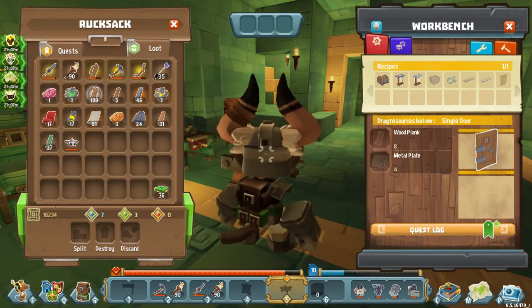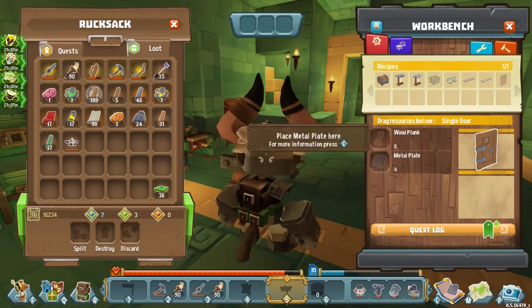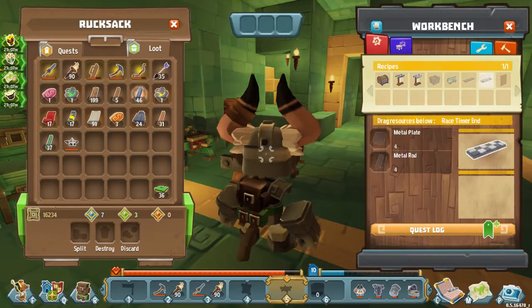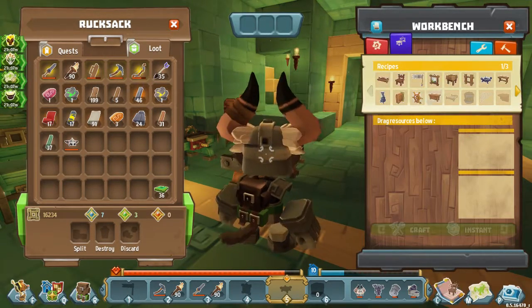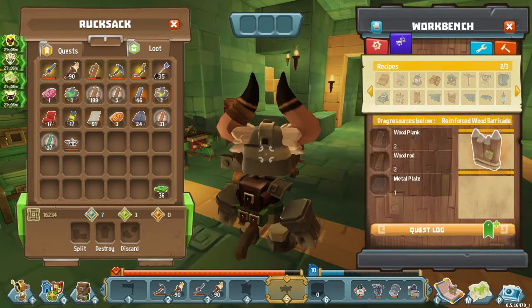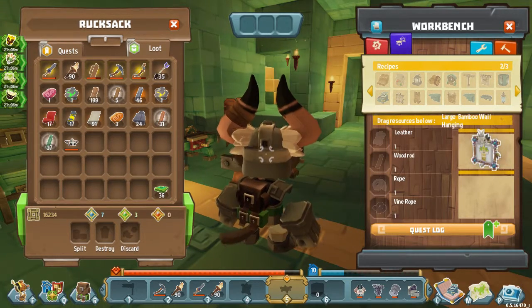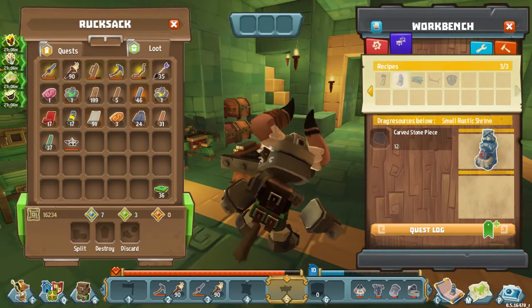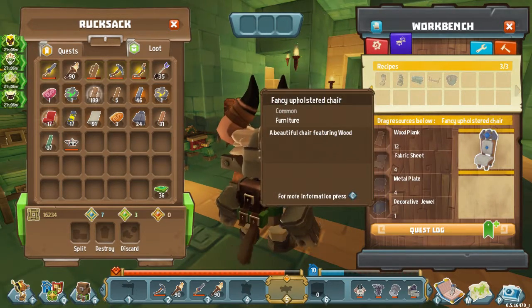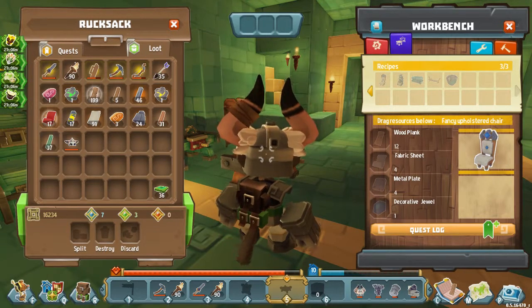We can always make a door — recently learned this recipe, actually. We need wood planks and a metal plate for that — we'll have to keep that in mind. I've also got wooden barricades, a simple wood barricade, a carved yeti statue, a small rustic shrine, and a fancy upholstered chair. There's also a decorative jewel chair requiring metal plates, fabric sheets, and wood planks.